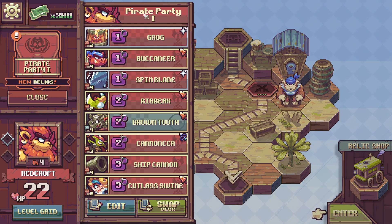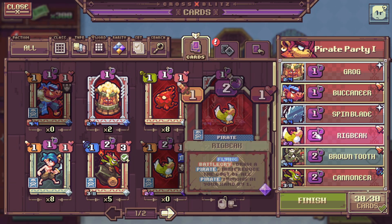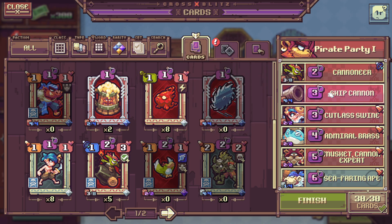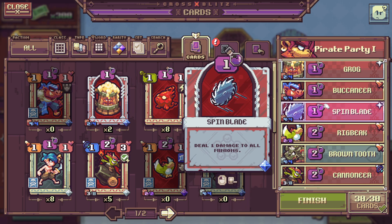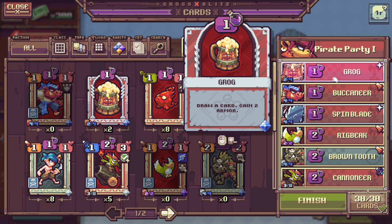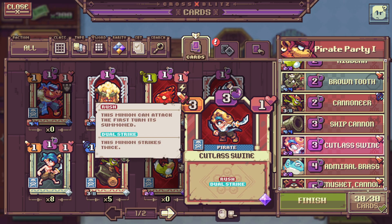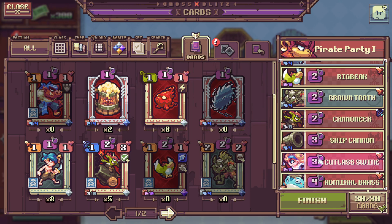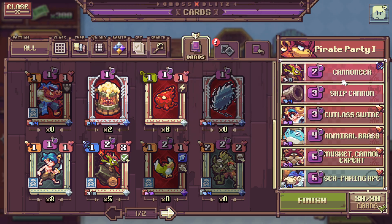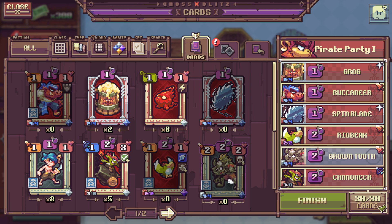Let's edit our deck. This is my Pirate Party deck — I got a deck recipe which I customized a bit. Like Hearthstone, we can have up to 30 cards and always need exactly 30 in our deck. The number of copies you can include is tied to rarity: common cards like the Cannoneer allow up to eight copies, this card allows up to four, higher rarity cards like Cutlass Swine allow only two, and legendary cards allow only one. That is how I customized my deck.